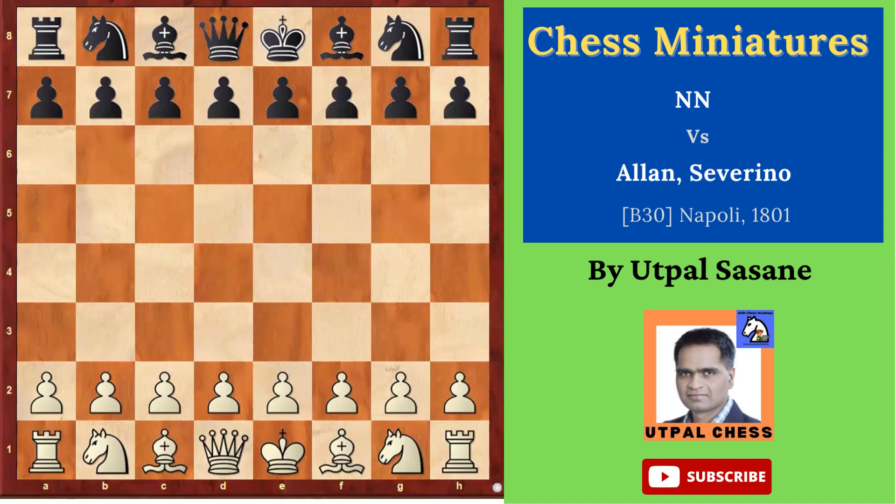This game is between NN, name unknown, versus Alan Severino. It was played in 1801.